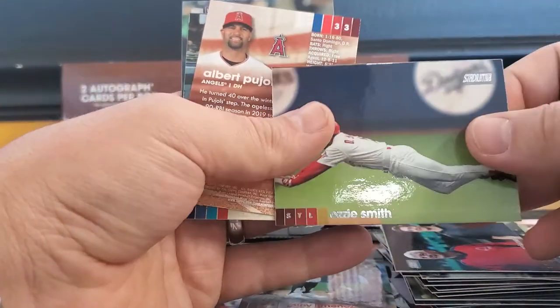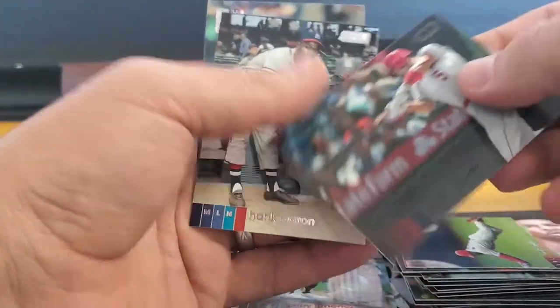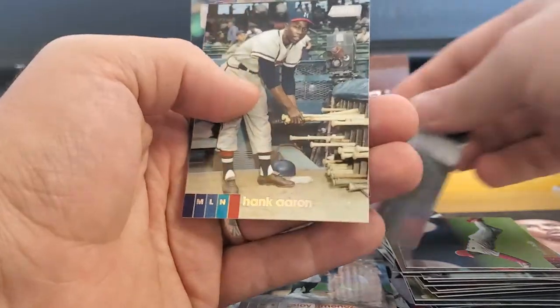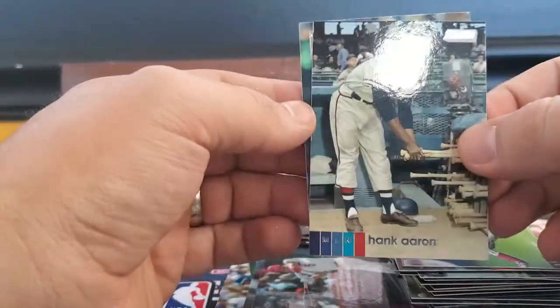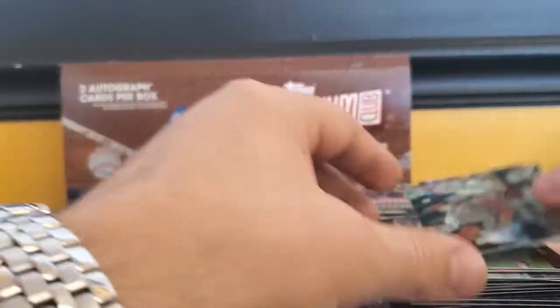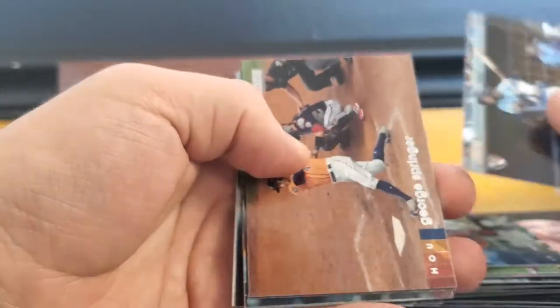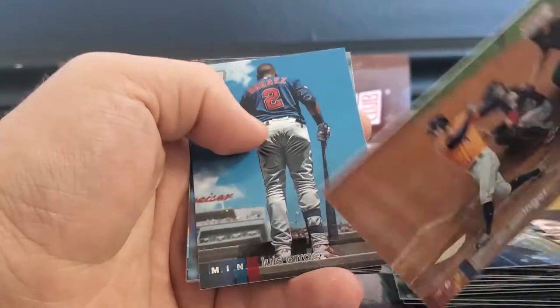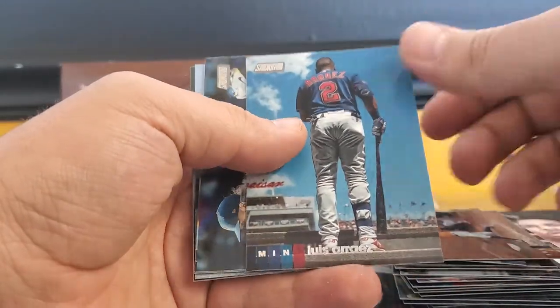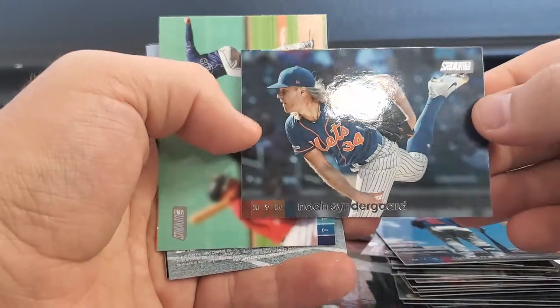Ozzie Smith Fully Airborne. Albert Pujols Black. Hammer and Hank, and then Michael Baez. I'll try to speed through these. George Springer — just awesome looking photos, I absolutely love them. Thor, Blake Snell.